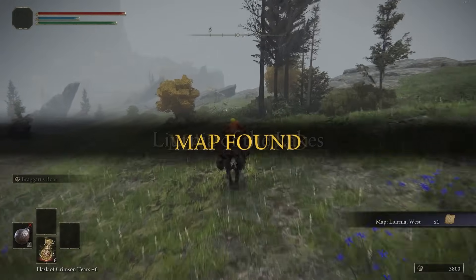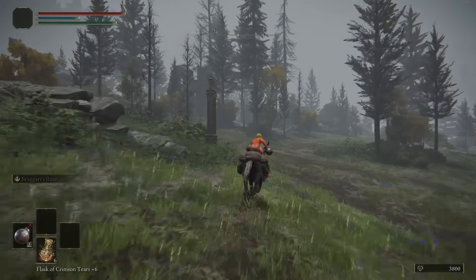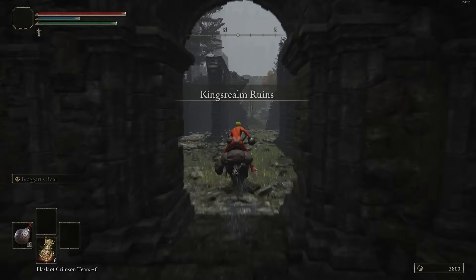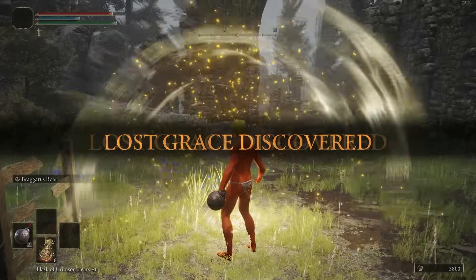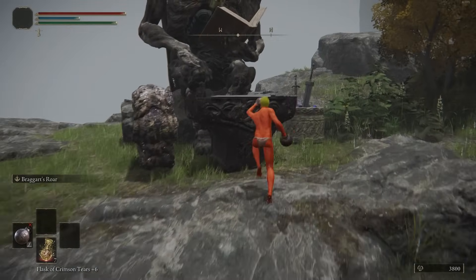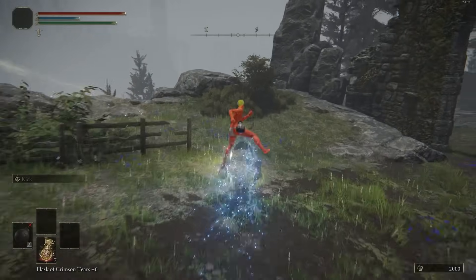Instead of going right, we're going to go left this time and head all the way to EG, go through the teleporter. Hit up the Grace directly behind you as soon as you spawn in, then continue heading all the way north because that's where EG is. We're going to level up our weapon at this point. If you don't have the runes to level up, you picked up a bunch of Golden Runes along the way so you can consume one. Get it to plus six.